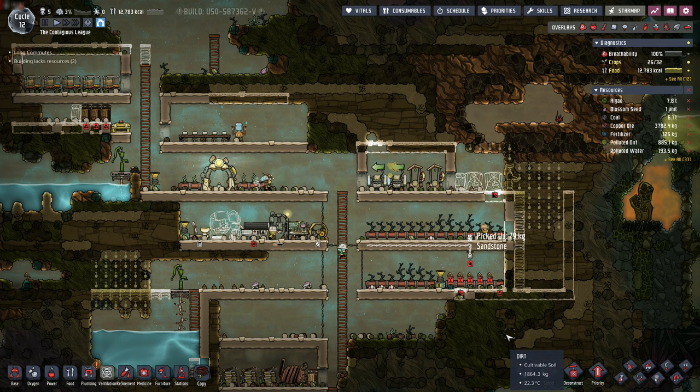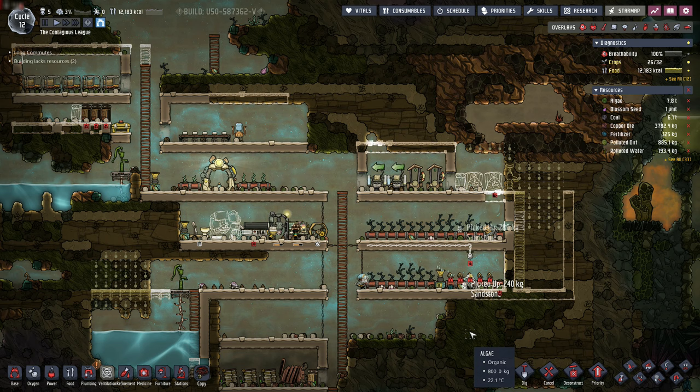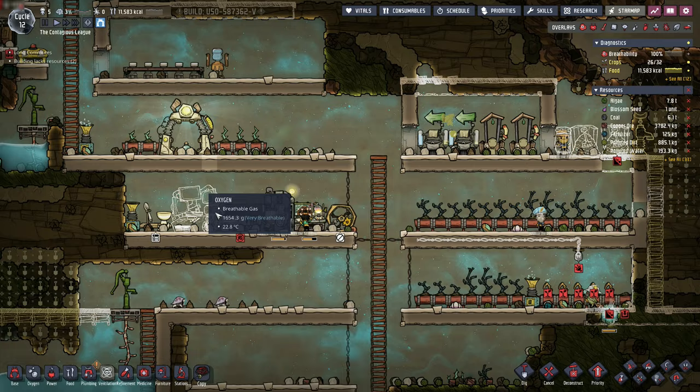Everybody's got their job. We've got super slow Ashkin the scientist here ever so slightly running around. I guess he was the one who was starving, so we want to try to keep him just in this area as much as possible - the less moving he does, the better.